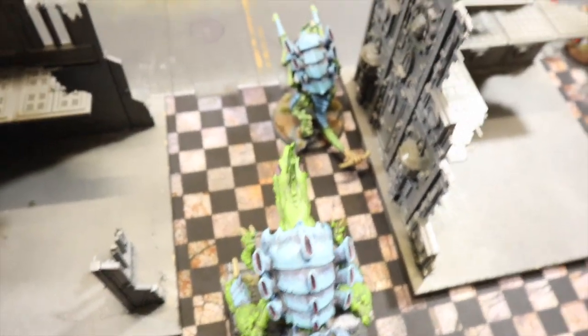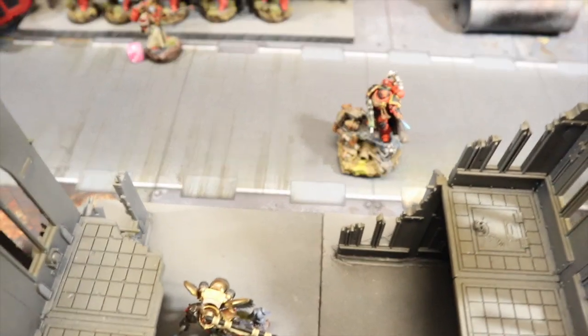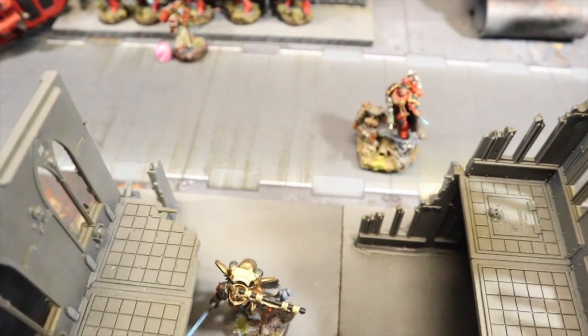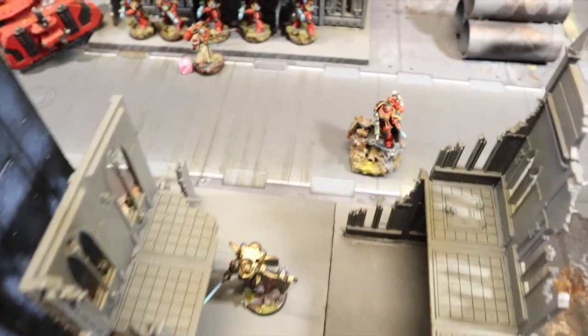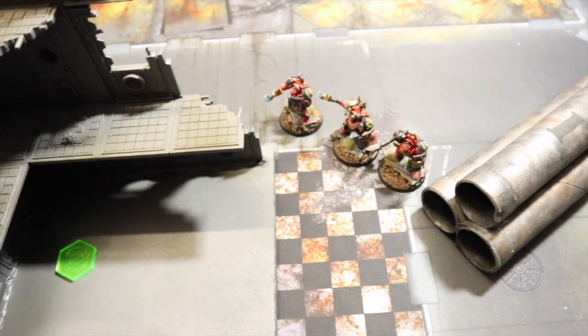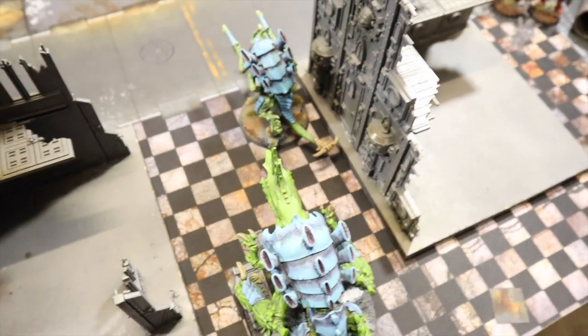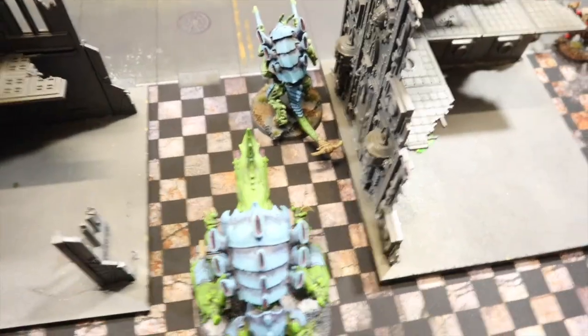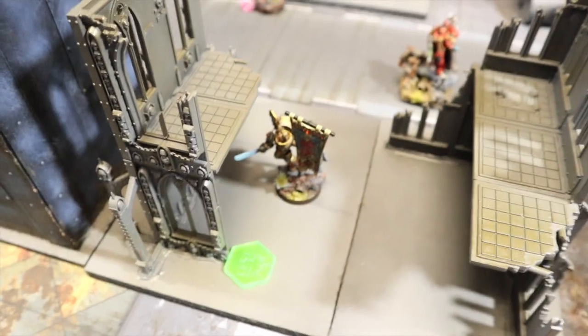Tyranids turn four: Jake scored one point for holding his objective. He's only got two monsters left and goes for the moral victory — concentrating both of them into my freshly painted Librarian Dreadnought and blowing him completely off the table. He emptied both monsters into him and obliterated him. But the overall situation is looking grim for the Tyranids. I want revenge and a full tabling.